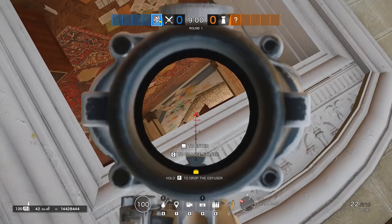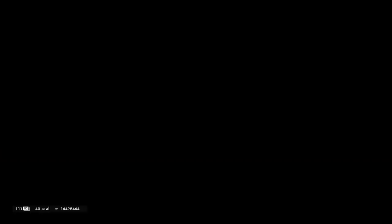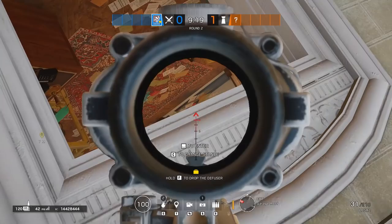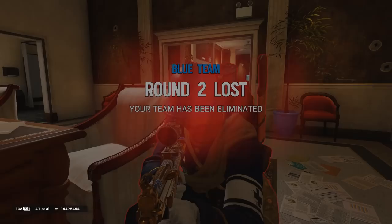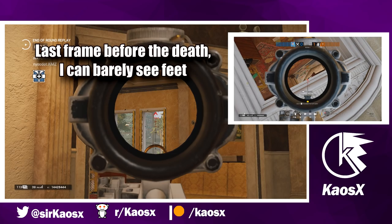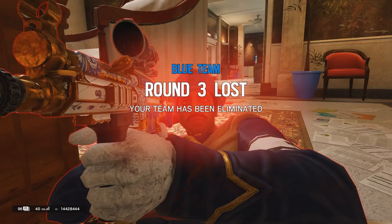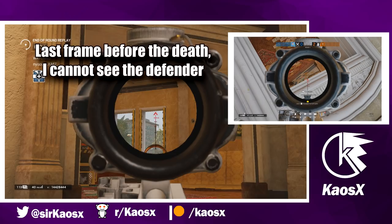Here you can see what the rappelled guy can see versus someone that is standing. Now the defender is crouching. And finally, he is prone. It is very important to know what you can see whilst rappelling before they can see you, and this is also very important when it comes to playing against the rappelled player, which we'll get back to later.